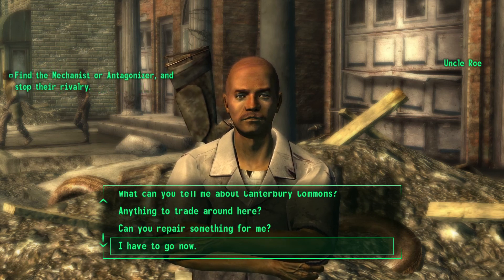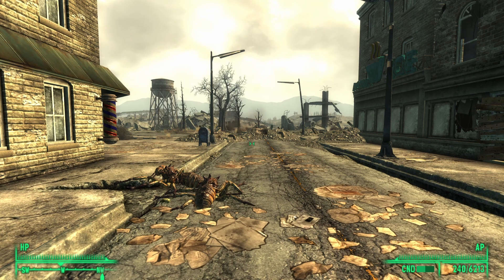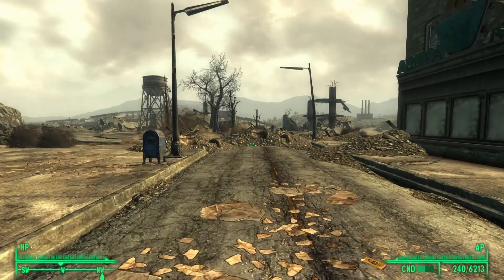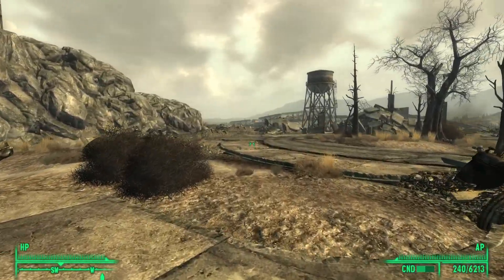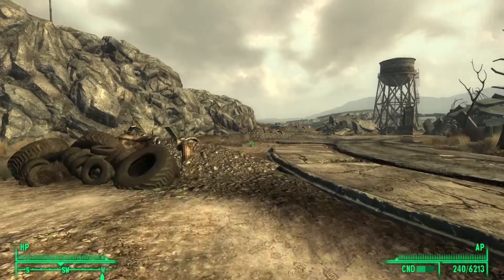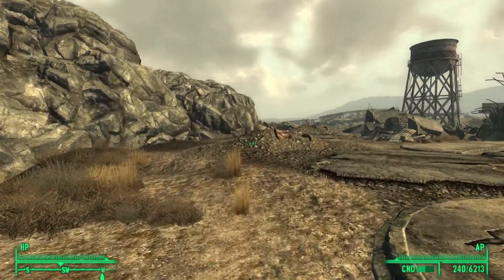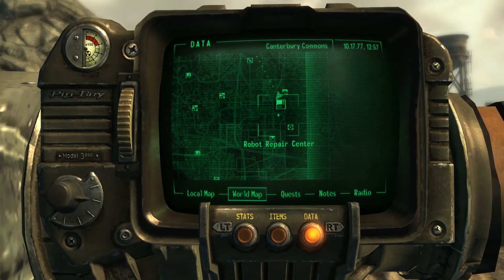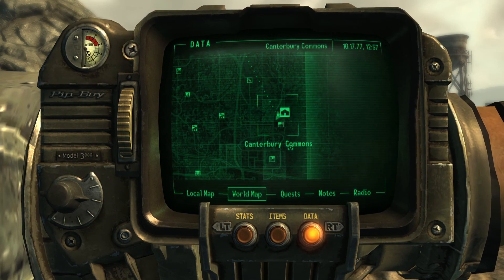Go ahead and say 'I have to go now.' We want to get our hands on the Ant's Sting, and to do that we will need to kill the Mechanist and take his armour over to the Ant Agonizer. To do this, we're going to head to the Robot Repair Centre.